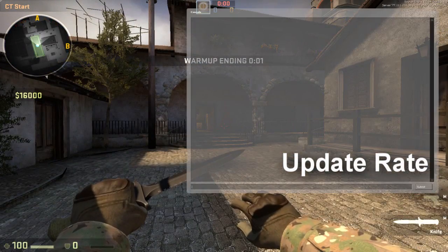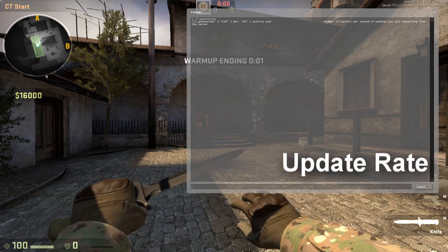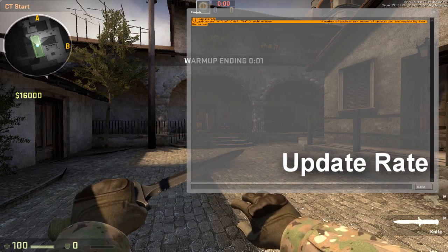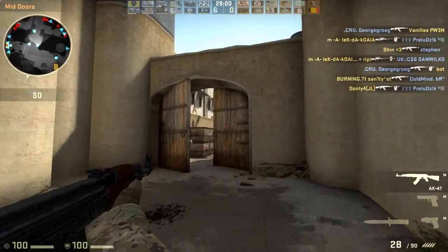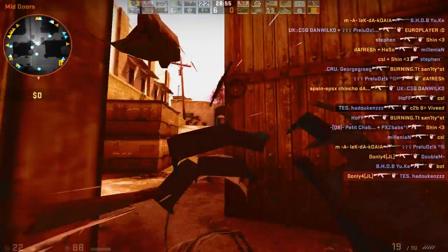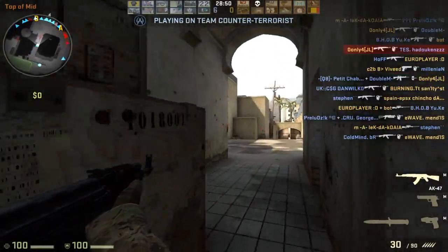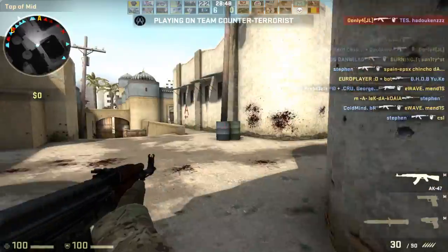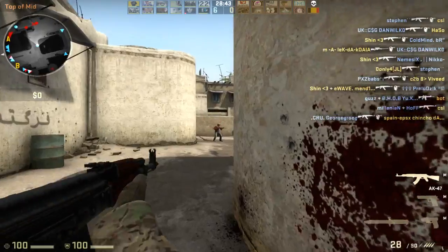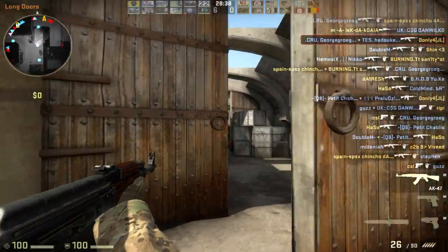Let's move on to the update rate. Where rate is the maximum bandwidth allocated, update rate is the maximum number of update packets per second you receive from the server. It defaults to 64, but the best value and the maximum one is 128, meaning you get the most updates possible from the server. It can be set server-side by an admin, so they can restrict the minimum and maximum values. If you join a server and yours is set to 128 but the server is only allowing 70, then the server will force your value to 70.